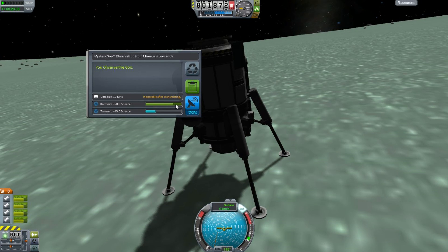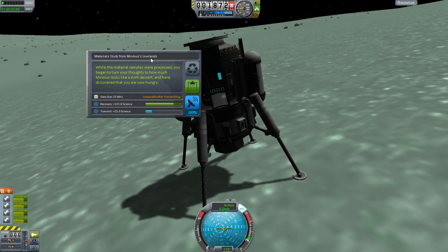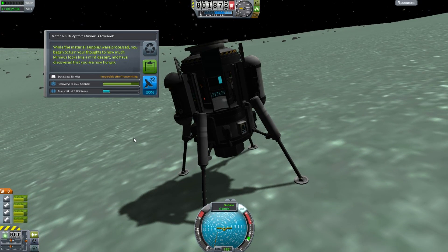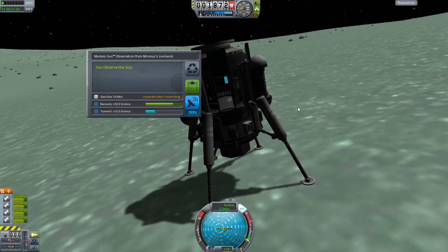Recovery is still 100%. You can see how much there is left to recover in the gray area here — the darker green area, that's what they call it. Let's observe this materials bay and we get the usual blurb. The second thing to note is it says 'materials study from the Minmus lowlands' because now there are biomes on Minmus, which means there are a few more places to get science. Again, same deal here — it tells you the science you get and the science you get from transmitting. But this too is inoperable after transmitting. Only these two experiments are inoperable after transmitting. Other experiments let you reuse them as much as you like, but you still have to deal with the 40% science cap.